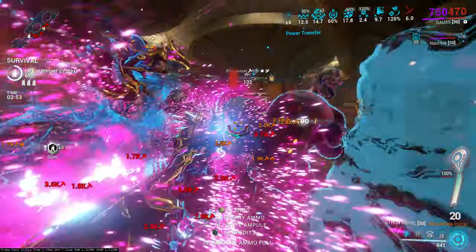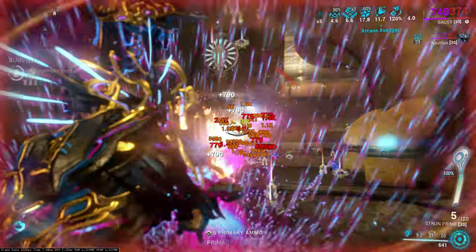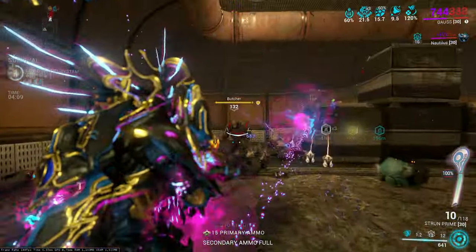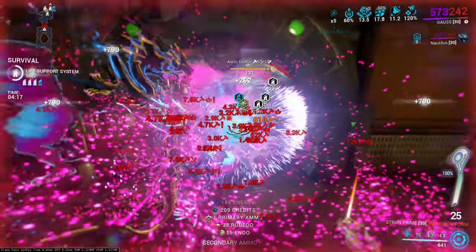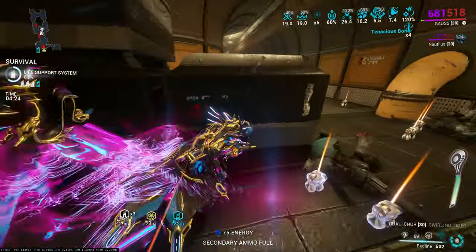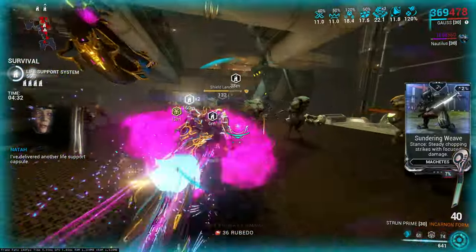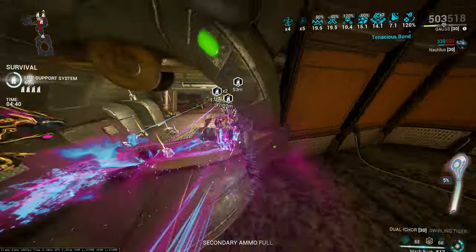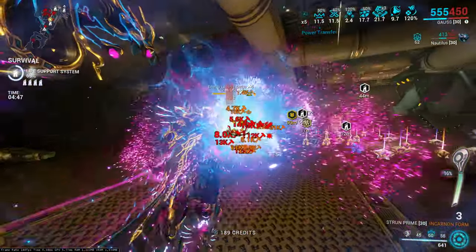It takes at least an hour, I think, to get to Tier 5 in Steel Path Circuit. Strun Prime — pretty basic build, very basic build. You don't need Nourish of course, it's not needed. But if you're going for Hunter Munitions, Nourish, and Corrosive, that's gonna be real strong. This is without Hunter Munitions, as you can see — imagine with Hunter Munitions, it's gonna be even crazier. This is the acolyte-killing Strun Prime.